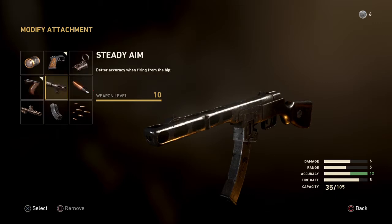Steady aim gives better accuracy when firing from the hip. This is for a different kind of play style — I'll talk about this setup in a bit. This is if you're not really worrying about aiming down sights and being more calculated in your approach. You just want to run around and spray people. Then this would suit that kind of play style.